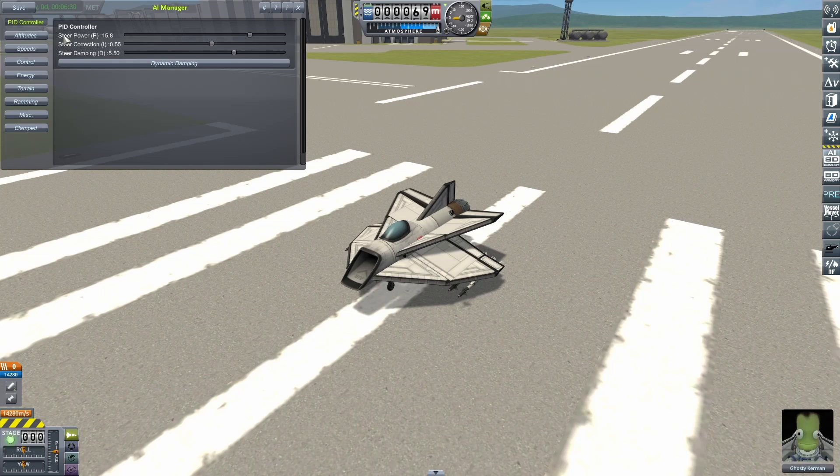We click on the PID controller and we can see our three basic settings. Steer power is how hard your craft is going to try and turn to line itself up with the opponent — too high and it'll start flipping out, pulling some unfortunate maneuvers and not really lining its guns up. Steer damping is how hard your craft tries to smooth out the steering so it perfectly lines up the shot without overshooting. If this is too high, it negatively impacts your turning, making it slower than it needs to be. Then the final setting is steer correction — basically a correction factor for the fact you have a moving target.